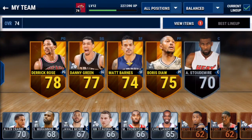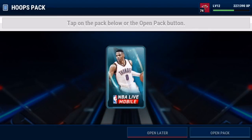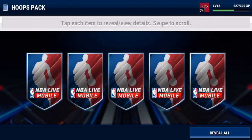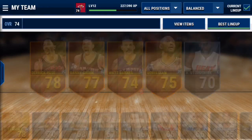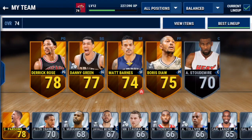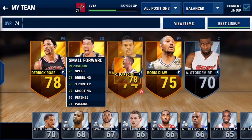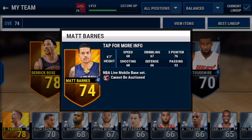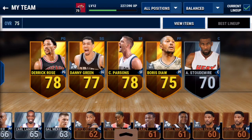Before we show that, I'll just open a slam dunk pack for you guys because we're a minute, minute and a half, two minutes away from snipe time. Hopefully we can pull something nice. Chandler Parsons — his three-pointer is better than Matt Barnes, which is definitely good for me.